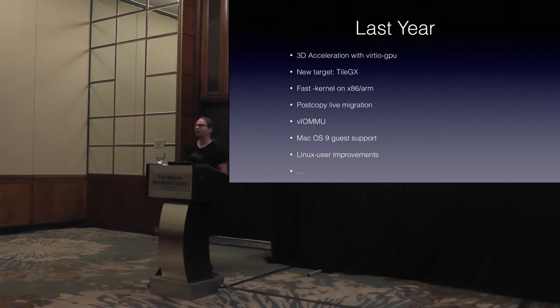In parallel to that, we also finally support PostCopy live migration. Basically this is all stuff that was presented last year, and it finally landed in the tree. PostCopy live migration means you can run two systems in parallel where you leave your RAM on one, execute on the other, and the RAM slowly migrates over — so you always converge. Obviously, if one of the systems goes down, your VM is dead.